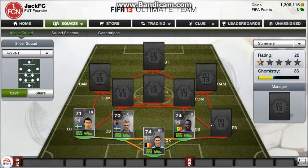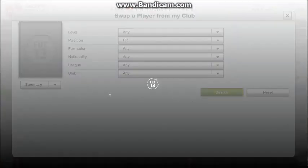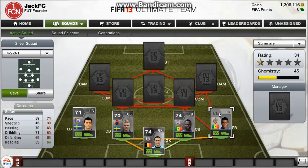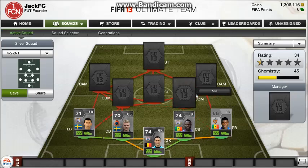At left back we're going to be playing Safari, and at right back we're going to be playing a guy who's pretty much just there for the chemistry, however he does get the job done. Safari's the quicker of the two and more consistent on most of his stats. The other guy is really just there for chemistry, but they're both pretty decent players.